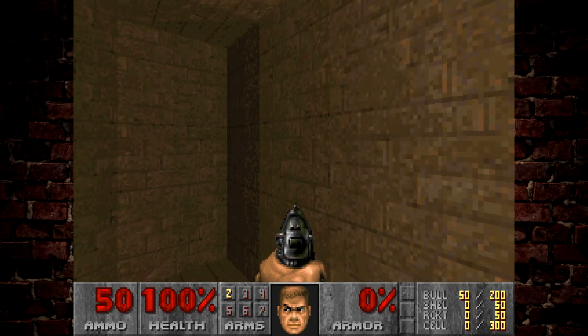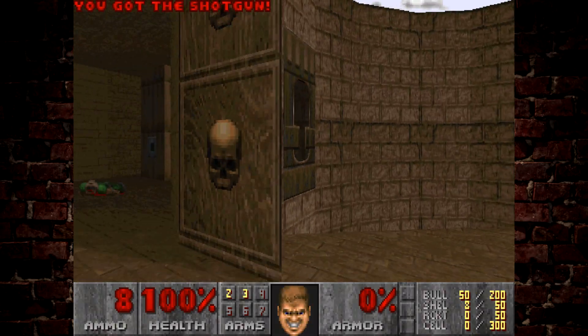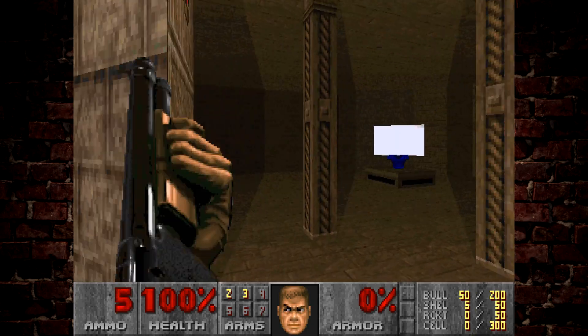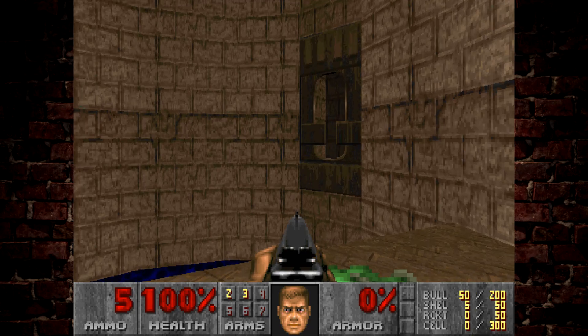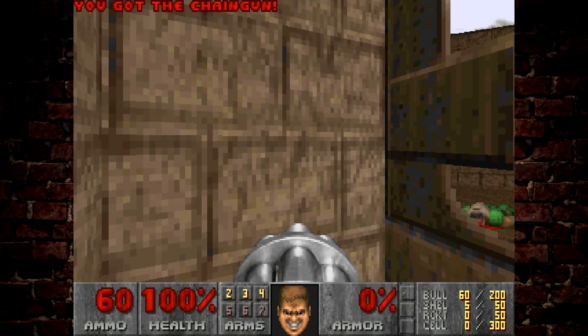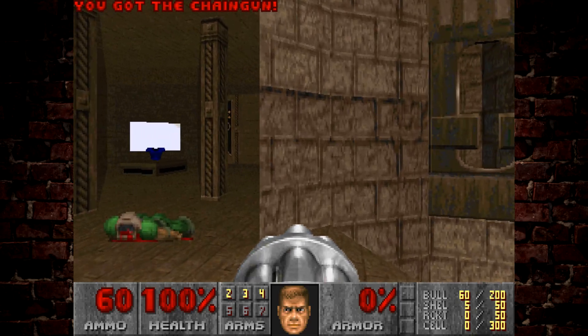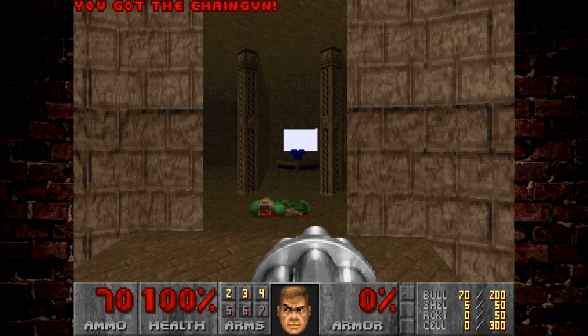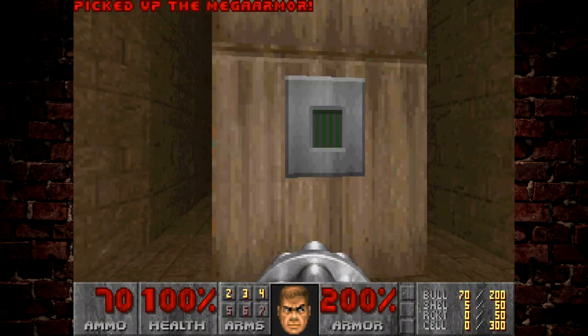Hey, welcome to Map 5 of Plutonia. This is Ghost Town. We're going to take down these two chaingunners in the windows here, and then we're going to grab the chainguns. We don't want to go into the water, because I'm pretty sure that hurts us, even though it doesn't look like it should. So again, Plutonia consistent with its hurt floors — we like to see it. Not.